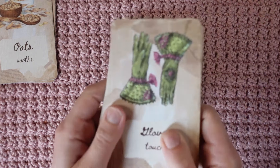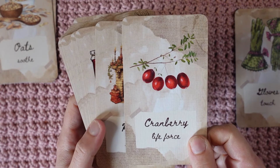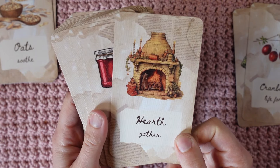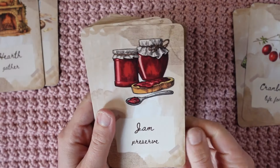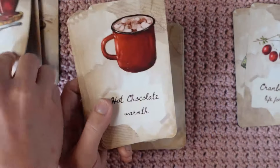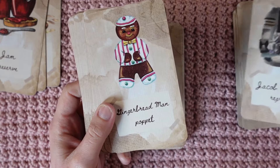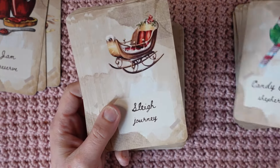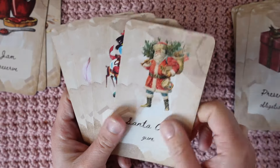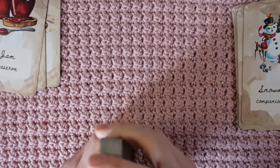Let's do the winter Yule expansion, because probably none of this is really gonna stay. Gloves, no. Cranberry, no. Hearth — that's a maybe. Jam — maybe. Hot chocolate, no. Jack Frost, no. Christmas tree, no. And a bunch more nos. Let's keep garlic and let's keep pomegranate.